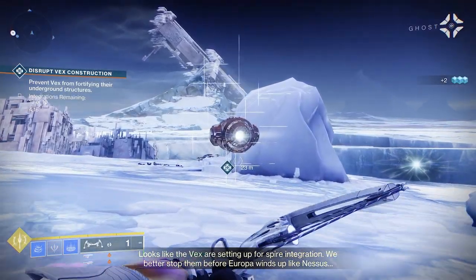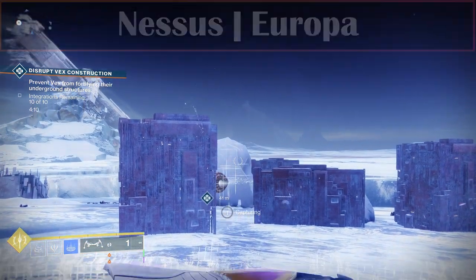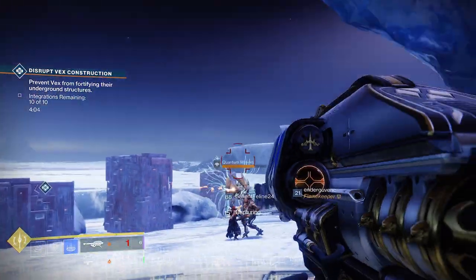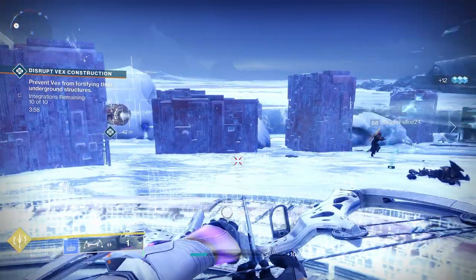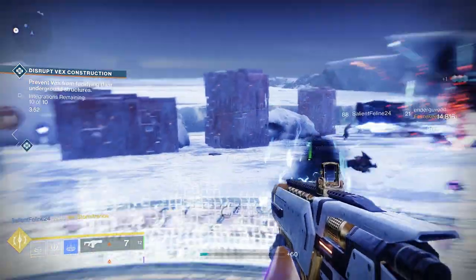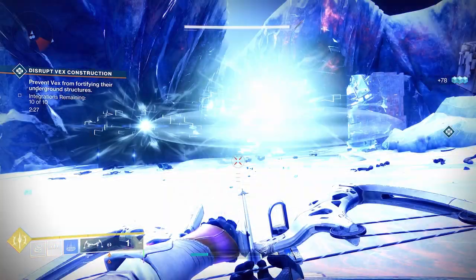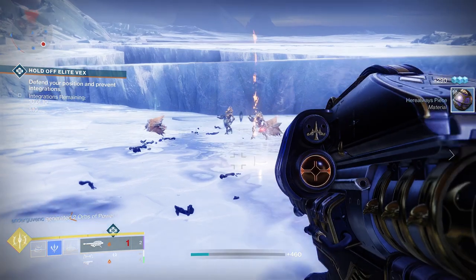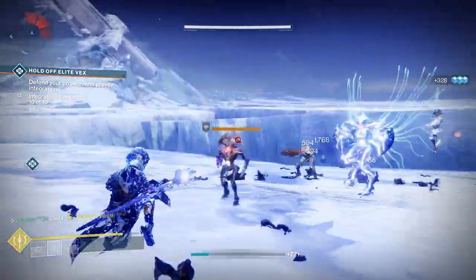Moving on, we have a public event known as Disrupt Vex Construction, the only Vex public event in the game, found on Nessus and Europa. For this one simply protect the spire against Vex sacrifices to complete the event. To turn it heroic there are three white beams coming from the central spire. Follow one of the beams to the end and a plate will appear. You will need to capture the plate whilst killing the adds around the spire to prevent any sacrifices. You will need to do this for all three plates, one plate for each beam. Once done the event will be heroic. Two Cyclops will spawn around the spire, so take care of them and then look for the Vex spawn point. For the remainder of the event there will be unlimited waves of adds spawning at a particular spawn point near the spire. Defend the spire until the timer runs out to complete it.